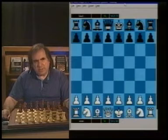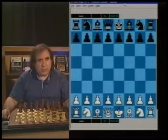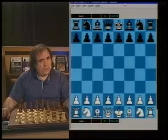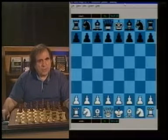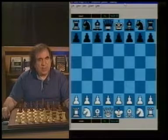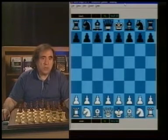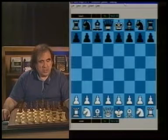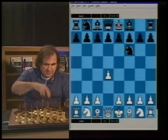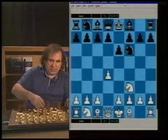The opening we're going to discuss now is very popular - a lot more popular than it deserves to be. It's very popular for one reason only: you hardly have to study any theory. You have one or two ideas and you are ready to play. The opening I'm talking about is the London System. d4, Nf6, Nf3. I'm talking about e6 players here.